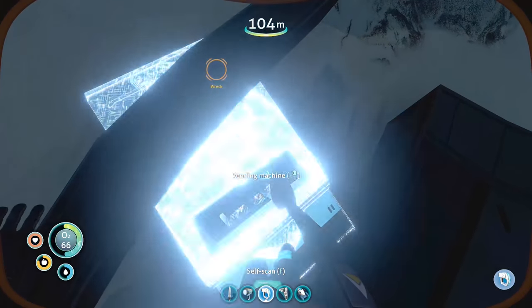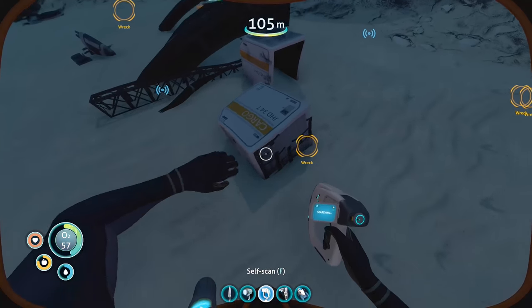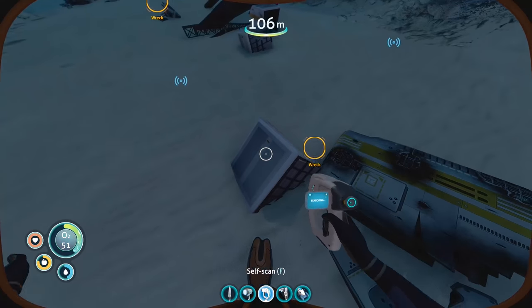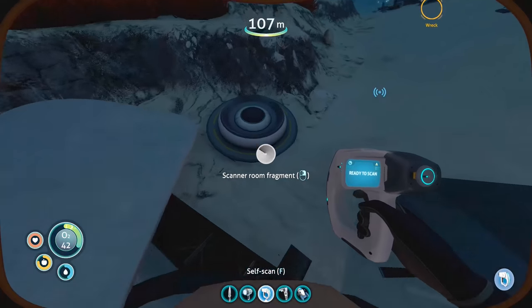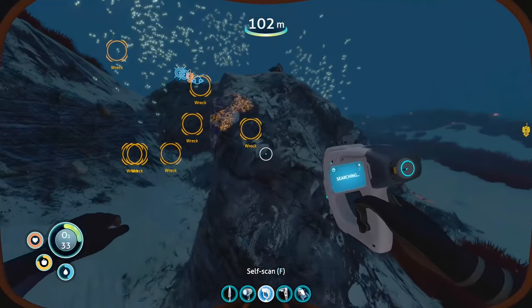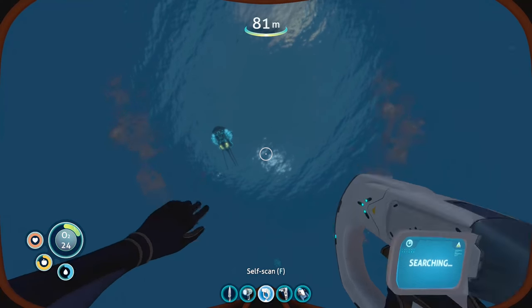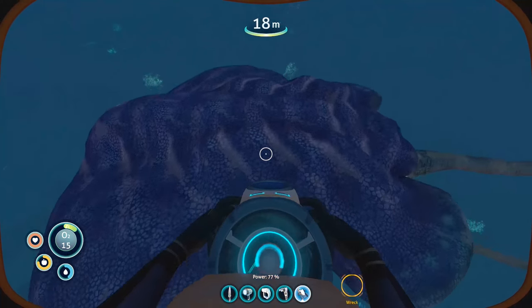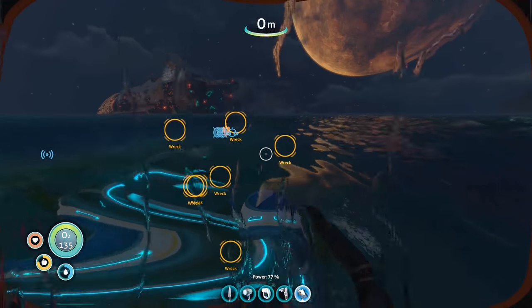An Alterra vending machine — there are chips and stuff inside! Let me scan it. It gave me a blueprint! Scanner room fragment — I could scan these since my inventory is relatively empty. I don't need the metal salvage though. These scanner room fragments basically give me two titanium rather than the four inventory slots worth from metal salvage. Bioreactor fragment — I think I already have that, so it gave me titanium instead. I thought I was way closer to the surface — need to get on my sea glide fast. That reef back doesn't have a brain coral on its back — maybe it's a younger one.